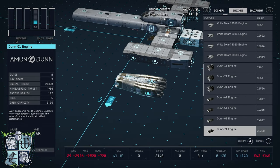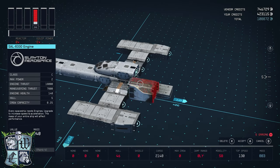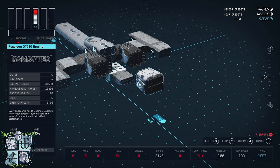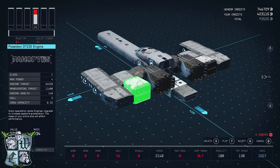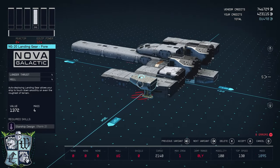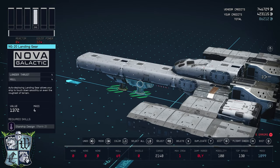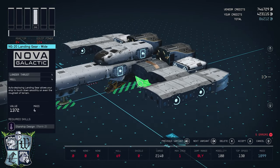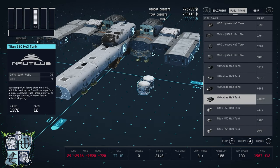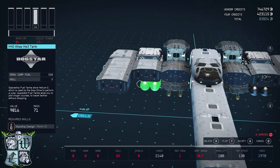Next on the tab are the engines. We'll add the SAL-6330s — one there and one there. Then I'll add the Poseidon — one here and one here. We'll skip equipment for now and add our landing gear. We're going to take this NG-20, he goes right there. Copy and flip to the mid variant — that will go there. Then copy and flip to the wide variant — one there and one there. Now we'll go back to the Fuel Tank tab and add the H40 Atlas — one there, flip, and you'll go right there.